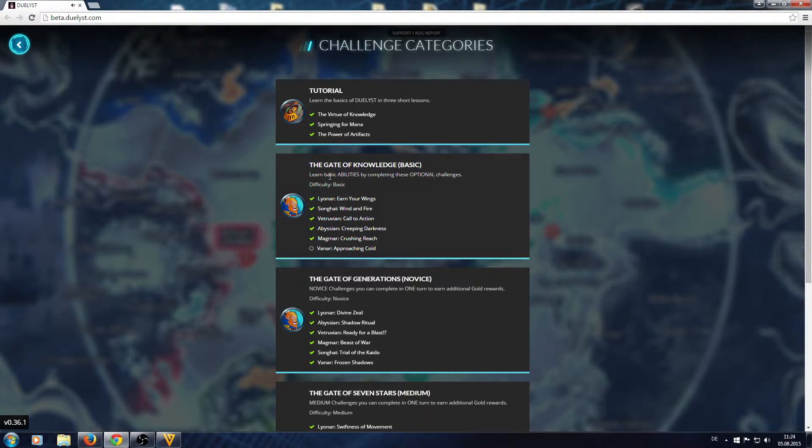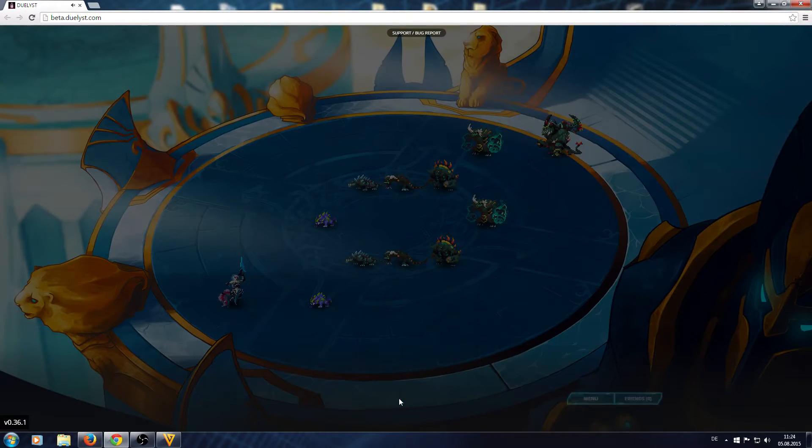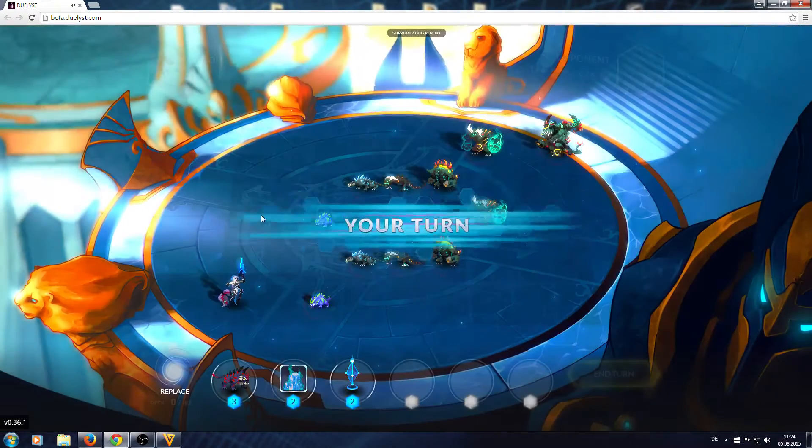So the last challenge of the basic mode is the Gate of Knowledge. Vanar is approaching gold — sadly only 10 gold — although it's pretty easy.